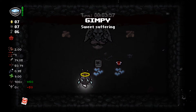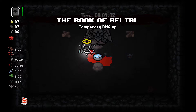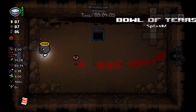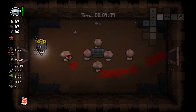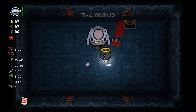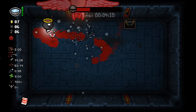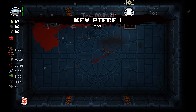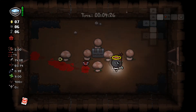Now you can see that you've locked in devil deals. If you go back to the starting floor, you'll see that Jacob's Ladder is still here. You can even start to get the key pieces now just by getting this. Nothing you do will ever affect your devil deal chance again, so you're pretty much set for life — infinite angel rooms and devil deals.